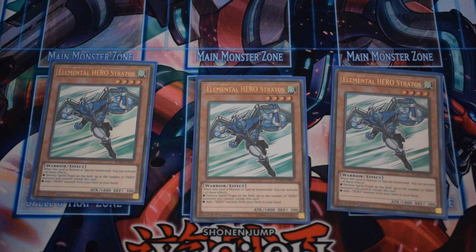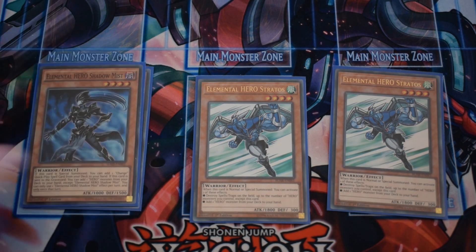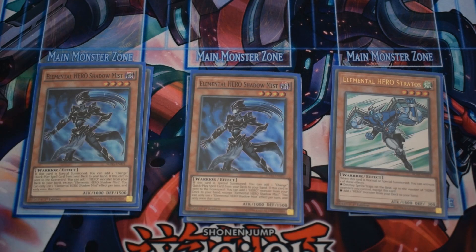Next for the Elemental Hero portion of the deck we have 2 Shadow Mist. The card is absolutely amazing — it searches your Mask Change when special summoned, or searches any hero when sent to the graveyard. But you can only use 1 effect per turn.